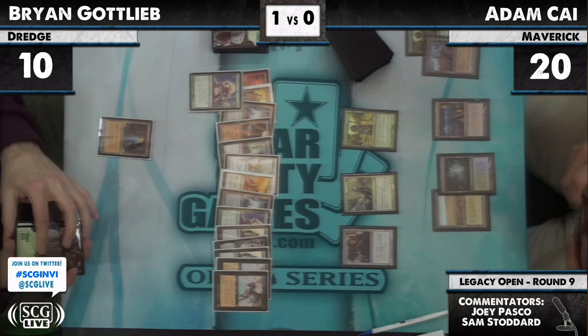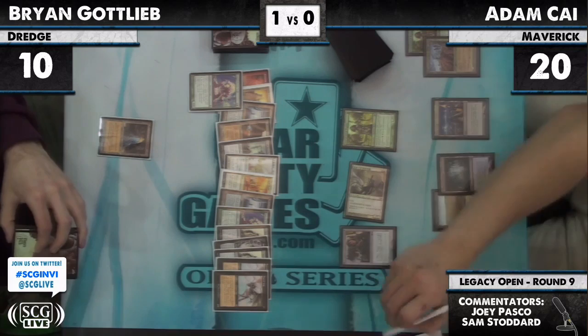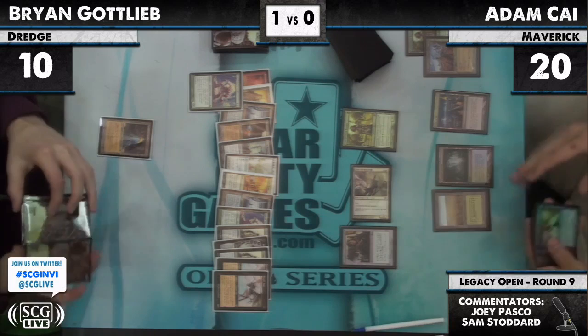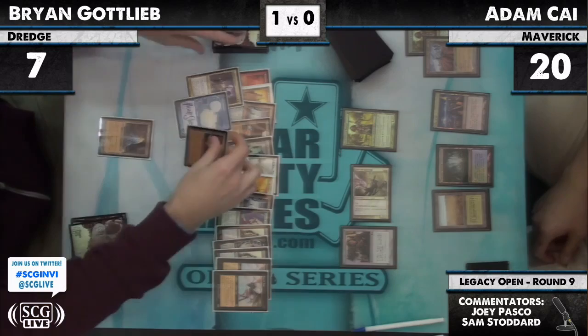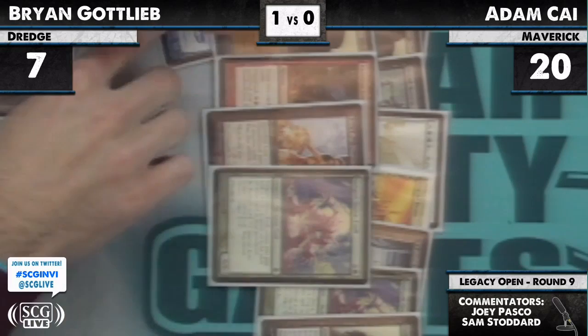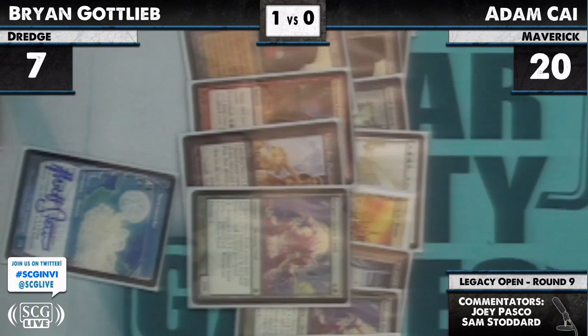It's a Maze of Ith — judge promo Maze of Ith. Can attack for three once again. Brian is at seven. That Tarnished Citadel is a little scary now. He still had one colorless, so he's still theoretically flashing back. Another dredge reveals: Angel of Despair, Narcomoeba, Faithless Looting, Lion's Eye Diamond, Golgari Thug, Grave Troll. Narcomoeba is going to come into play. He has only hit one Bridge from Below so far.